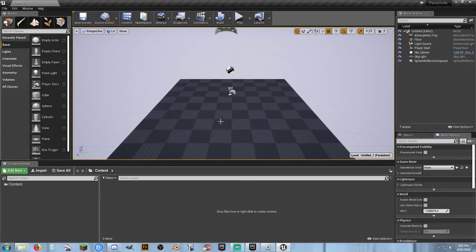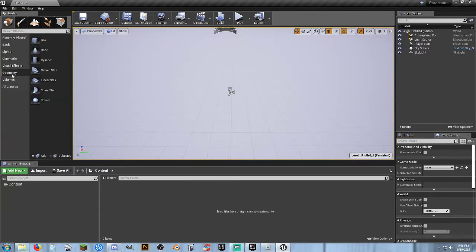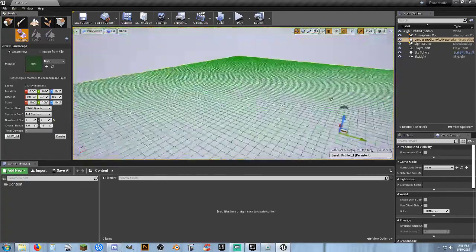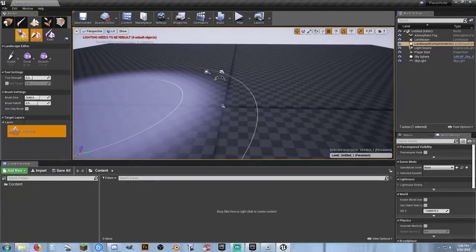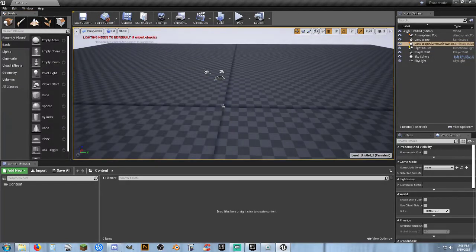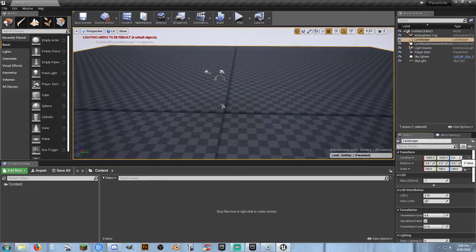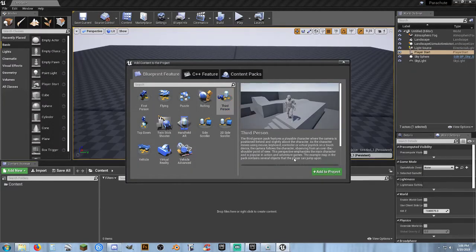I've got a blank project here, and what I'm gonna do is my usual — go ahead and just create a basic terrain system. We'll do two by two, we don't really need anything big. I'm not even gonna put any materials on the ground. We'll make sure it went to zero, and we need a character, so let's add new feature content pack, third person, add to project.